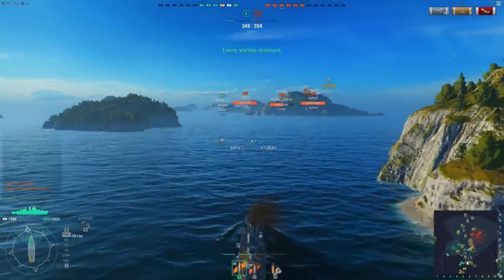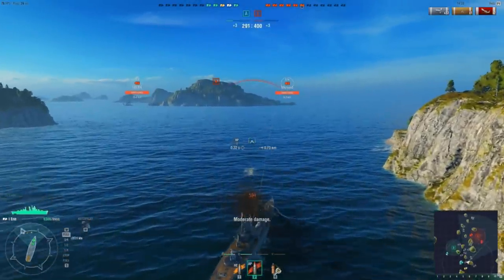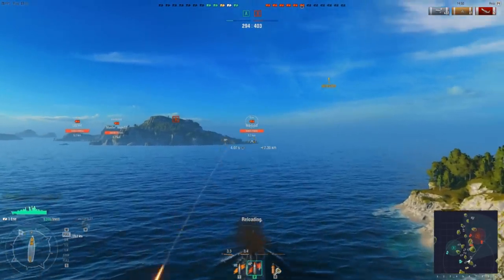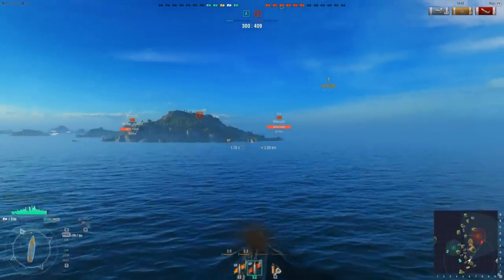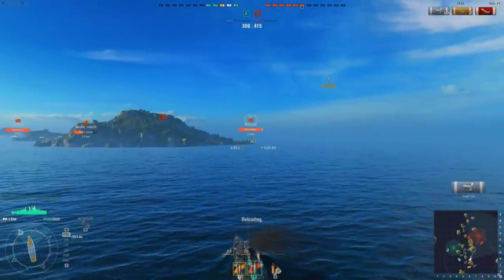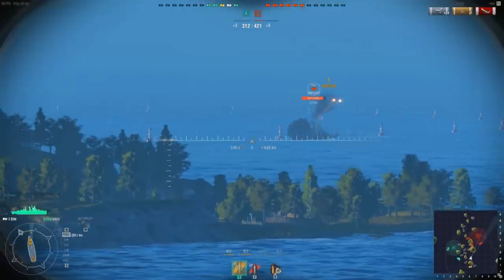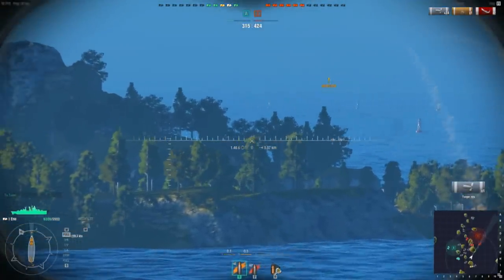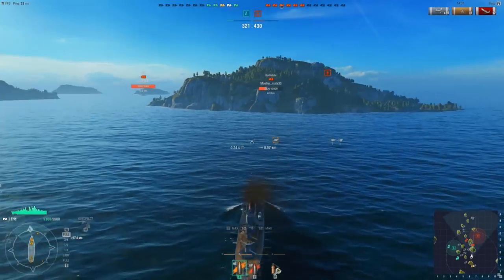At this point we've turned back towards the centre of the map at full health, with five ships on our team and six on the enemy. We start taking fire from an enemy Erie near its cap circle and head directly towards it, trying to avoid their broadside with only our two frontal guns shooting back. We go to full velocity to avoid being caught in a crossfire from ships potentially coming around the island. We hit the Erie with an armour piercing shell, then return to high explosive, score another hit, and the Erie relocates behind the island — we have put pressure on them and forced them to disengage.